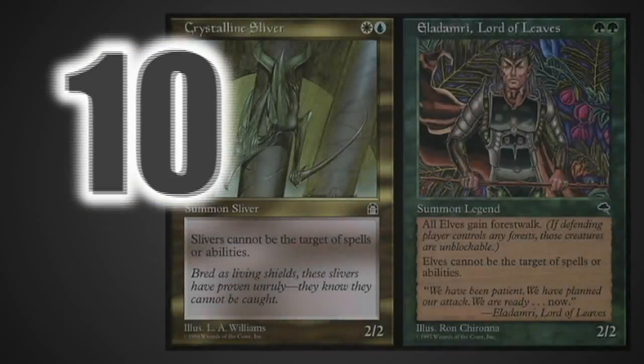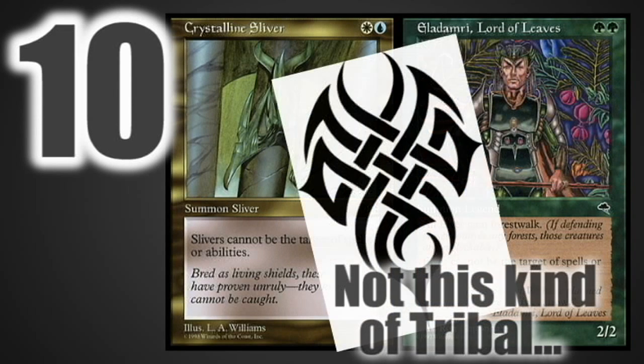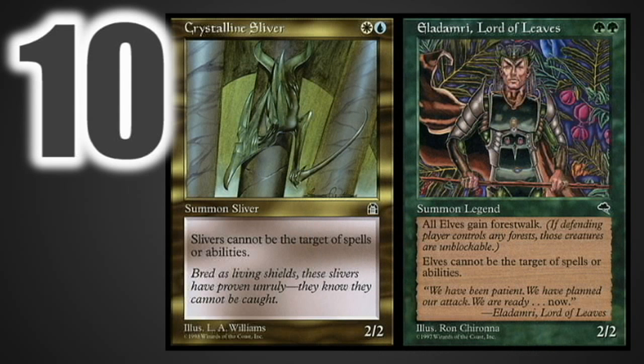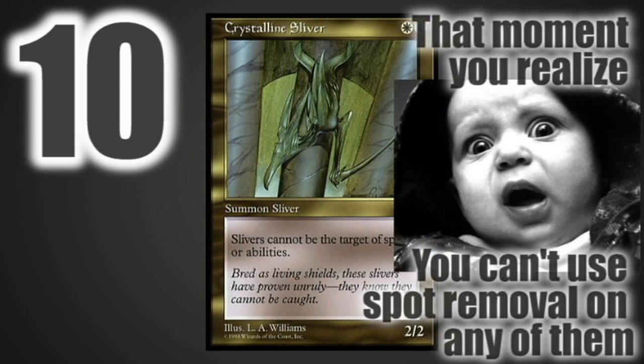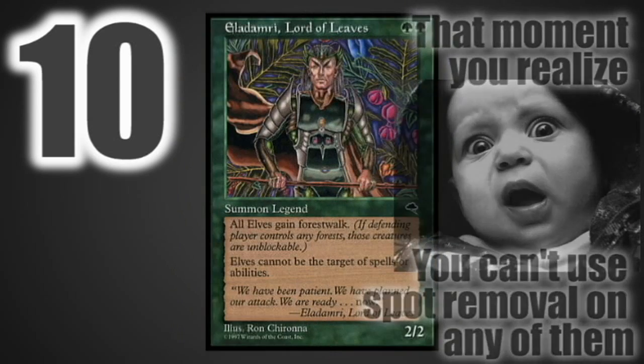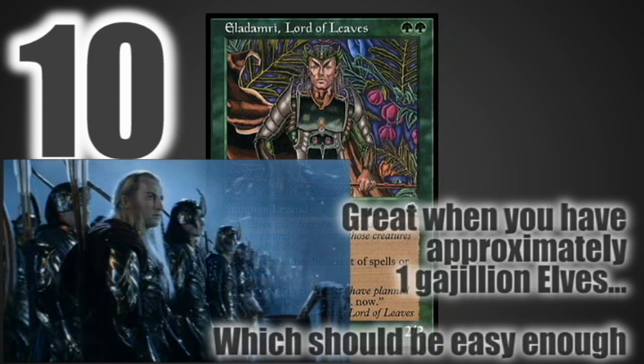At number 10 we have Crystalline Sliver and Eladamri, Lord of Leaves. These two share number 10 because they're both tribal bears, so they're still corner-case cards and we didn't feel they deserved to be higher up, but they're both really good in their tribes. Crystalline Sliver gives all Slivers shroud, which as anyone who's played against Slivers knows is devastating, and Eladamri gives Elves forestwalk and shroud — and since a lot of people play green, forestwalk is really bad news for green players if someone runs out an army of Elves.